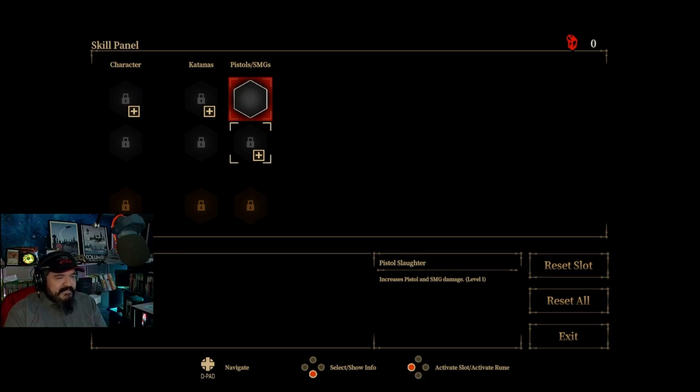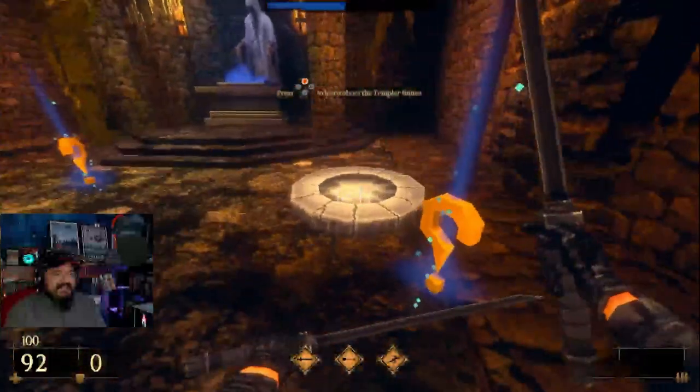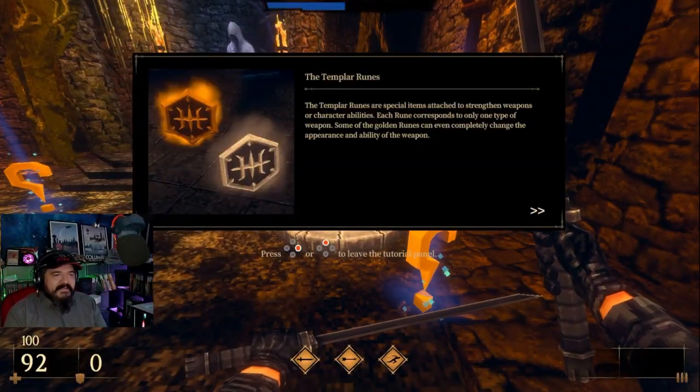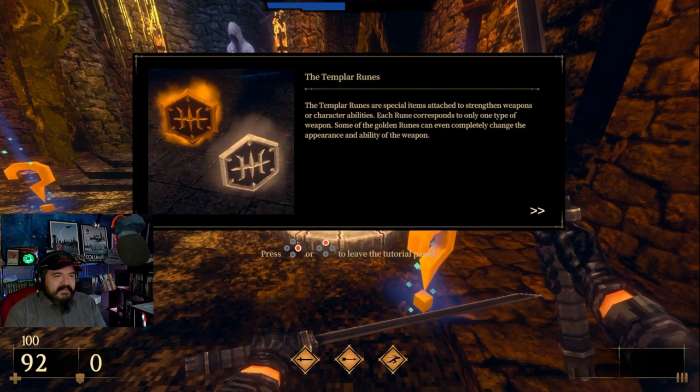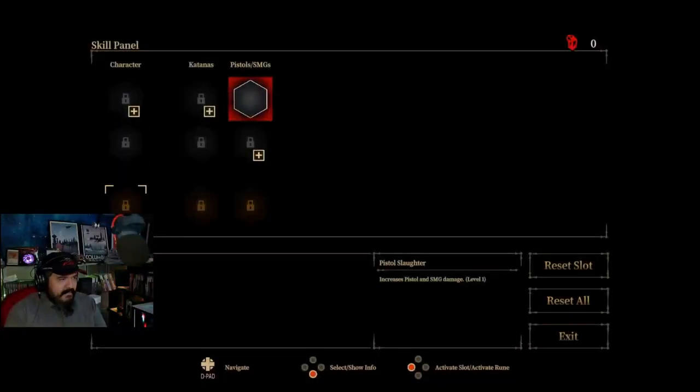Oh, there it goes now it works — I was pressing X this entire time. I'm very confused about how I'm supposed to equip this. I've activated the slot, now how do I put this into the slot? Does that take another blood gem? There's really intense music playing while I'm just trying to learn how to do this. Each rune corresponds to only one type of weapon. Reset all — yes. Unlock it.